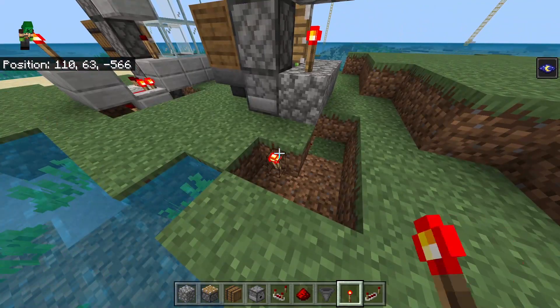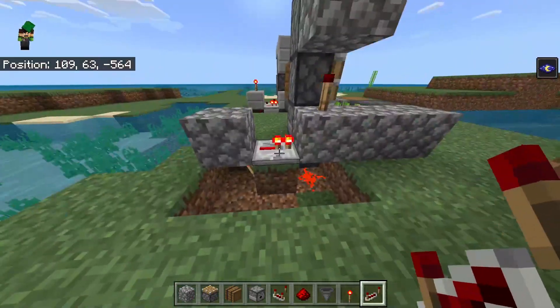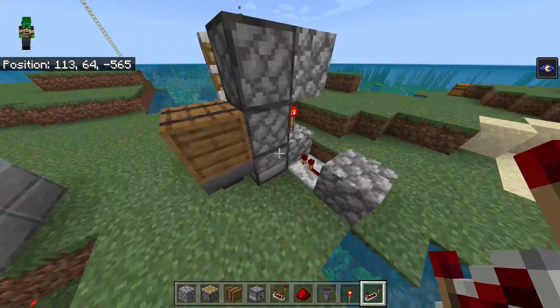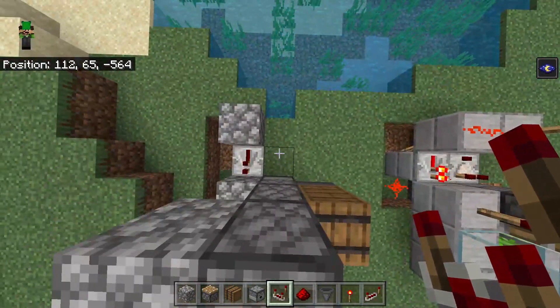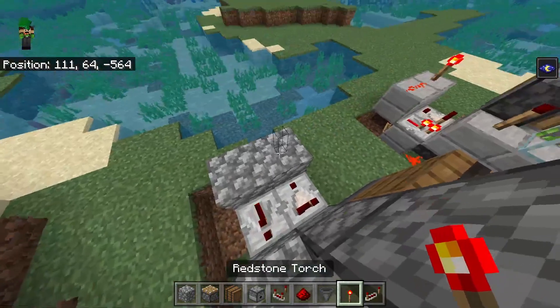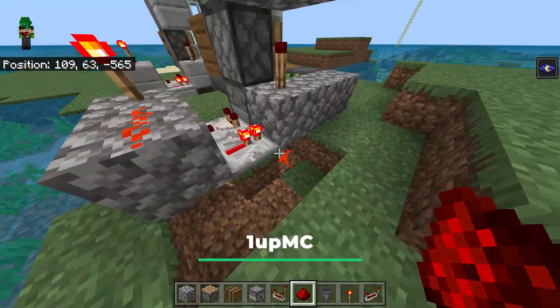Then on the other side, place a redstone torch, go ahead and place a solid block on top of that, and then a redstone repeater right here. As you can see, this makes a super fast redstone clock. But since we don't want this on all the time — only when we have bone meal in the dispenser — place a redstone comparator taking output from the dispenser, place a solid block in front, then a redstone torch and redstone dust next to it. As you can see, it should stop for now.